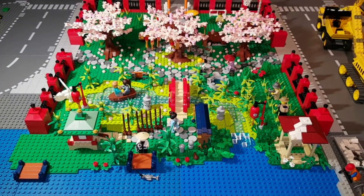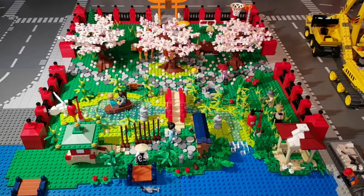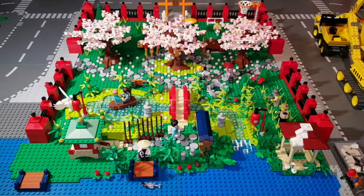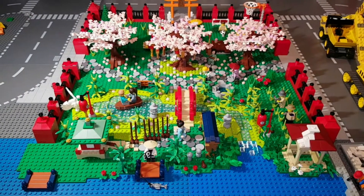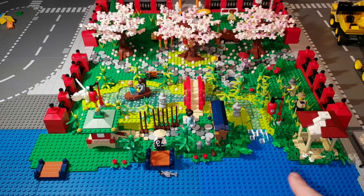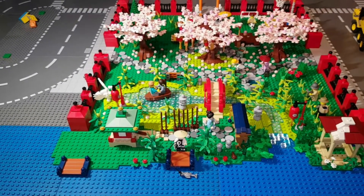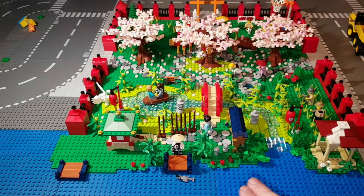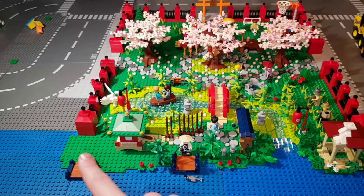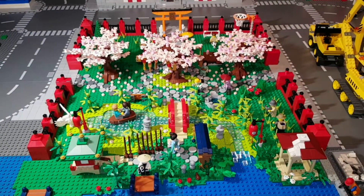Nach drei Stunden intensiver Arbeit habe ich es endlich geschafft, dass mein Stadtpark jetzt so ist, wie ich ihn haben wollte. Ich habe hier einen japanischen Stadtpark gebaut. Er ist fast fertig – man muss noch bedenken, dass hier noch Wasserfliesen hinkommen, also diese hellblauen türkisen Fliesen, so wie sie zum Teil schon eingebaut sind, damit alles mit Wasser gefließt ist. Vielleicht kommen noch ein paar kleine Wellen rein für mehr Lebendigkeit. Der grobe Bereich in der Mitte ist auf jeden Fall komplett fertig.